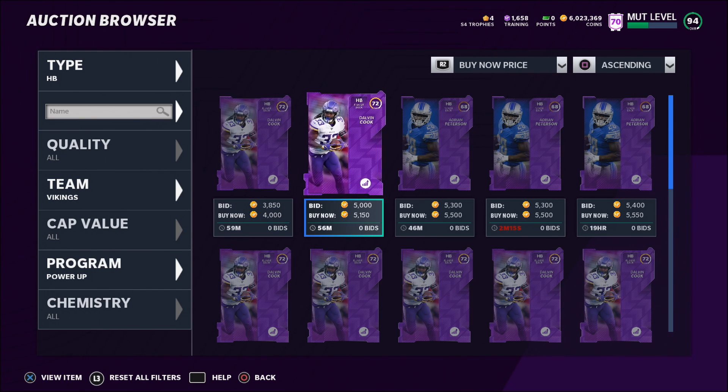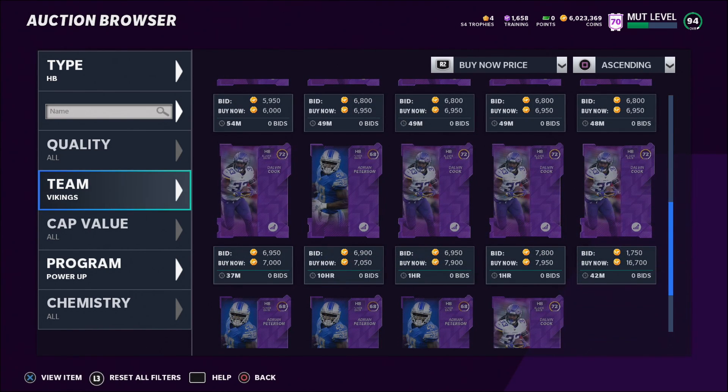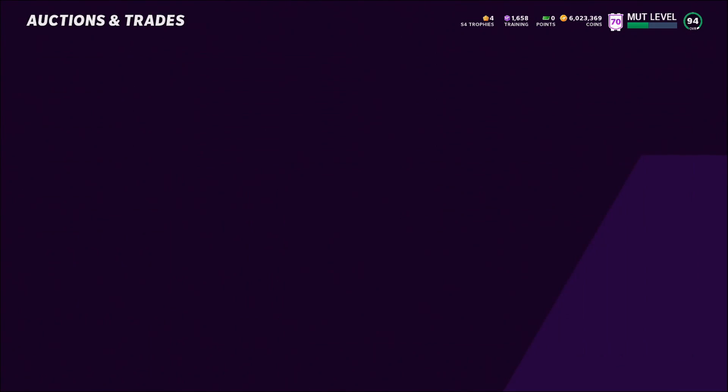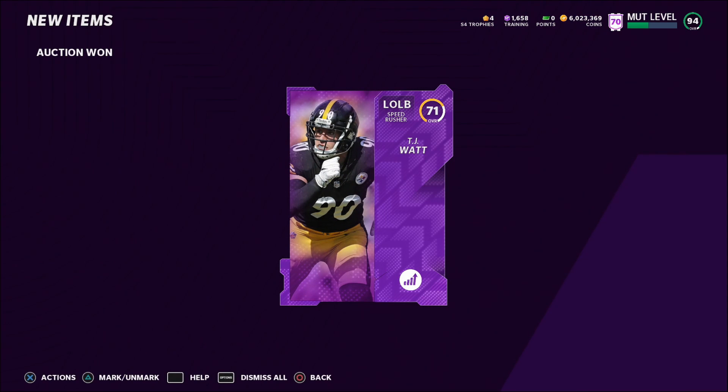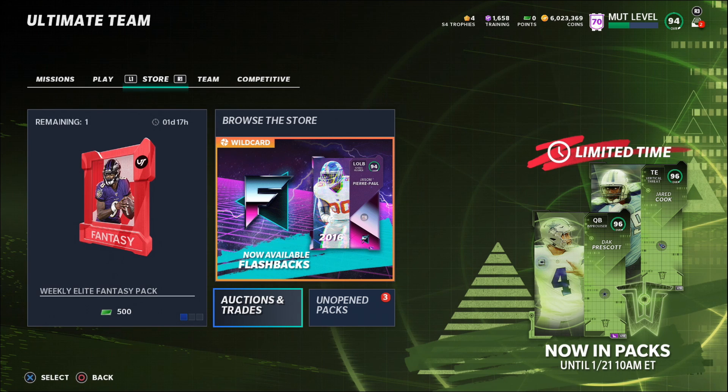Nick Chubb missed most of the season so I'm not sure they'll give him a card. For tight ends, invest in either Darren Waller or Travis Kelce — those have been the two best tight ends all year. Look for cards that haven't gotten an upgrade in a while and have done well throughout the year. Invest in only one or two cards per position unless you really believe in that card. Play it safe and you can potentially make a good amount of coins.